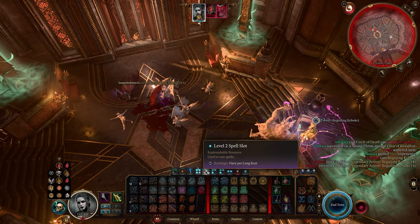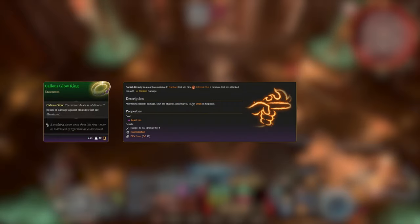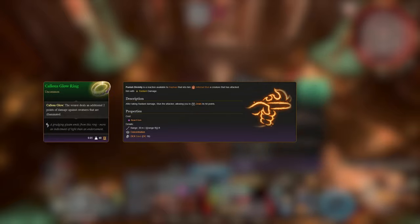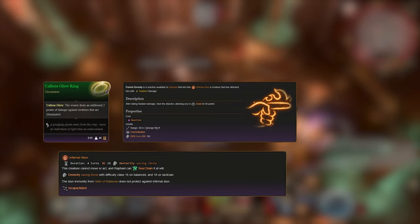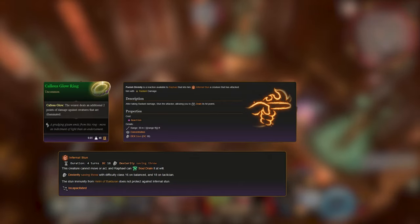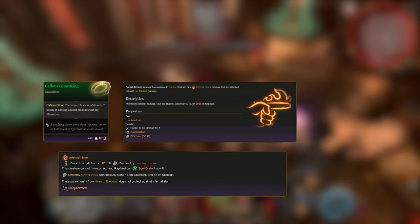Now I intentionally chose not to counterspell Raphael's rebuke because I am dealing radiant damage through the Callous Glow ring. This allows him to cast Punished Divinity on me every time after he heals himself, which is very dangerous as this reaction can potentially stun me — infernal stun to be exact, a stun that lasts for 4 turns. So if he hits you with this you are just dead; no chance you can survive 4 turns alone. So I want to save all my counterspells for this reaction.